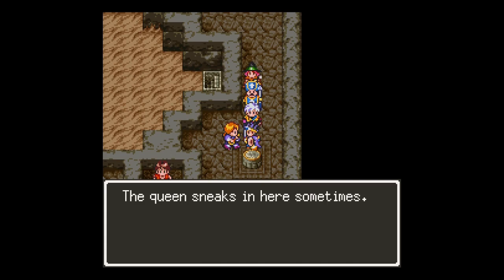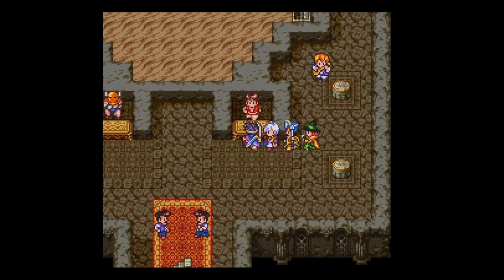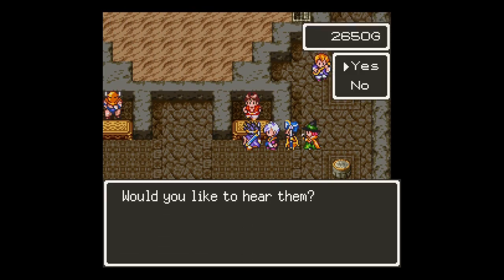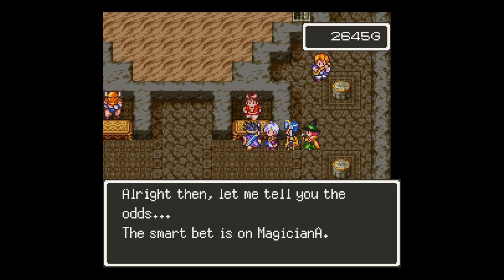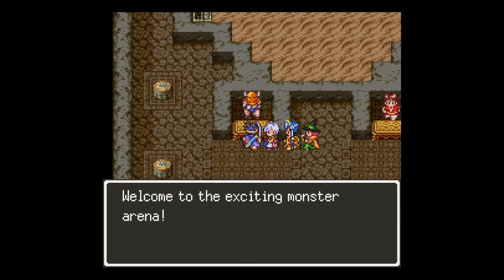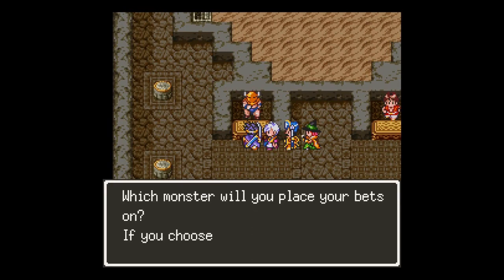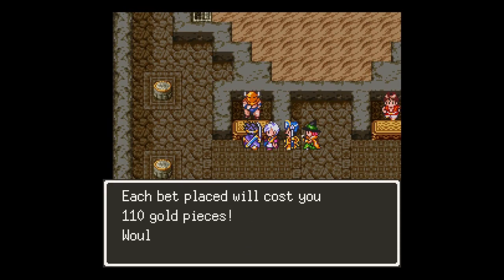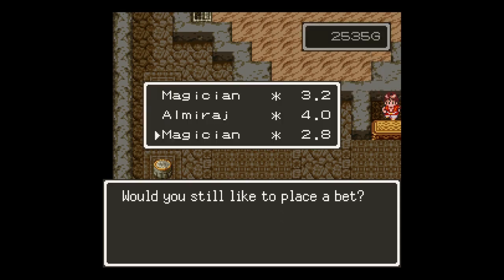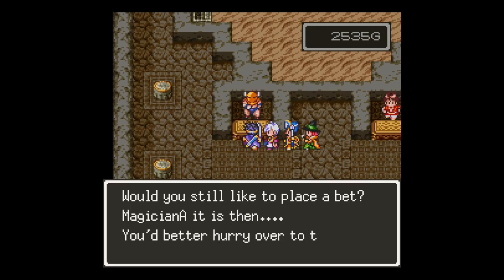Just between you and me, the queen sneaks in here sometimes. That's funny. Odds for the next match? Only five pieces of gold. Sure. Smart bet is on Magician A — that's the scoop. 110 gold pieces. Magician A, right here, we're gonna try it. Here they come.